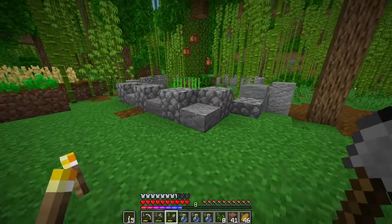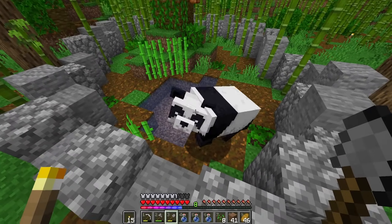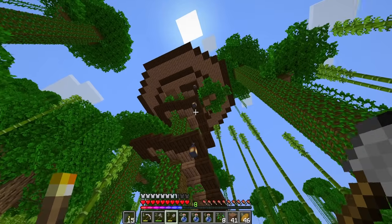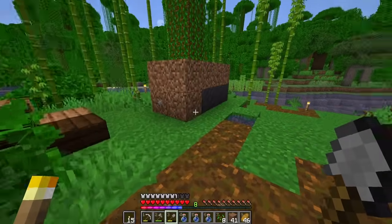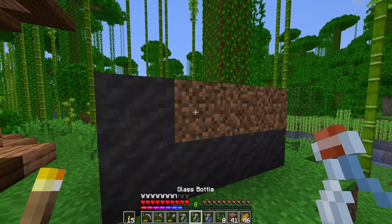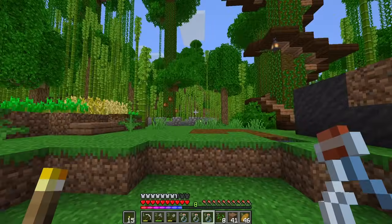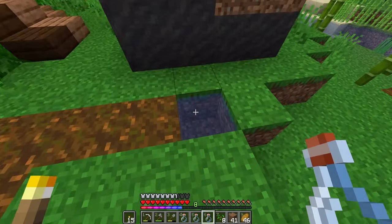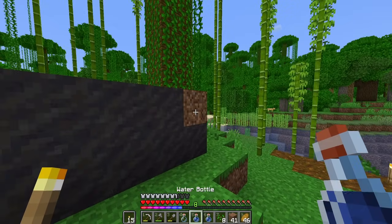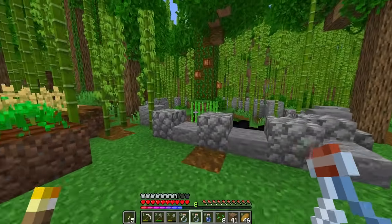He likes to hang out right over here by the water, maybe do some somersaults — it's actually a lot of fun to watch him. We don't have a name for the parrot yet, so if you can think of any names that would be very helpful. What I'm doing right here is turning all this dirt into mud because I want to use packed mud for pathing. That's the last thing we're going to do today — work on the pathing.